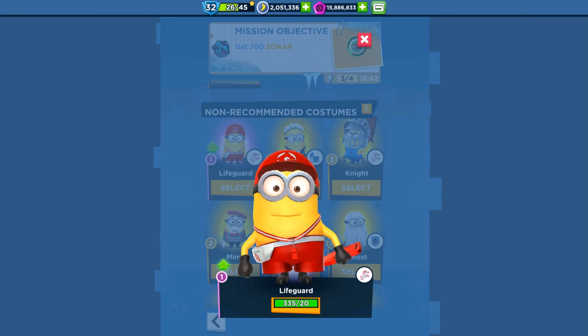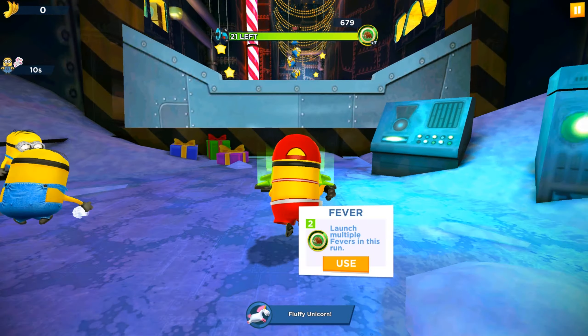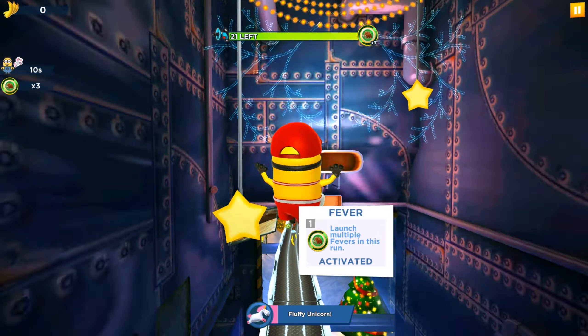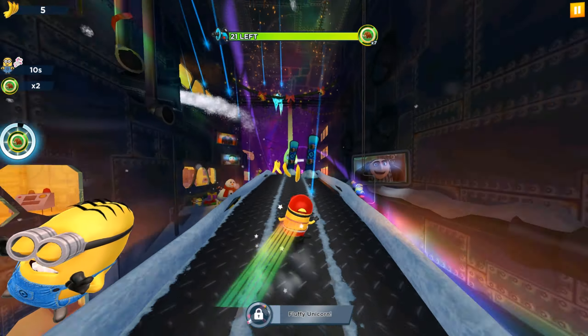We'll keep running with our lifeguard minion and very soon we will finish this special task. The map is called the Holiday Lab — we already joined this map when we were playing the Holiday for the Girls mission several weeks ago. Let's activate the favor mode; it's the very beginning.